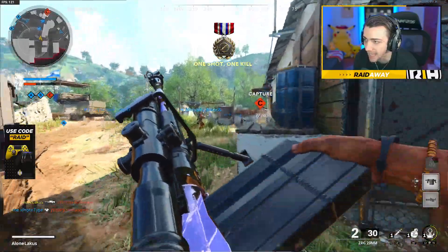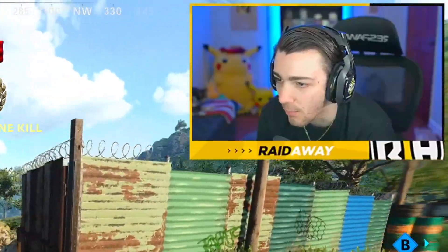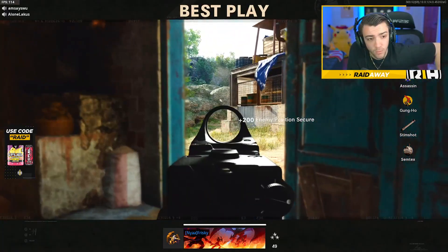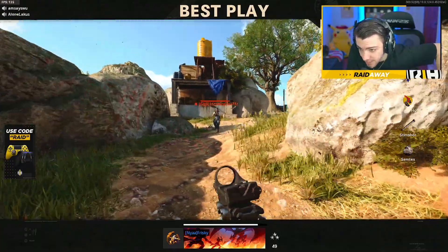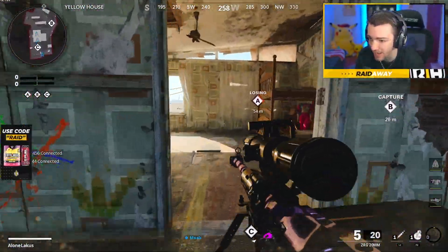I need one more kill for the nuclear. I need one more kill for the damn nuclear — I'm not gonna get it. They all left the game. We need to officially drop a nuke with the ZRG sniper right here. Oh my god — you have to be upset. Throw a Semtex up there. Gotta get a kill.